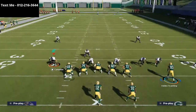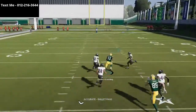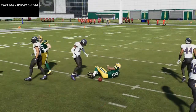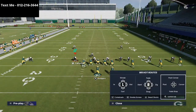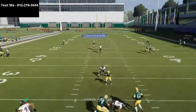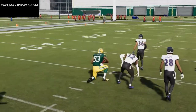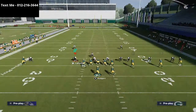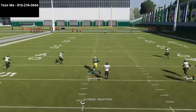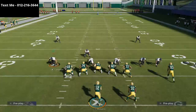Even if the safeties are backed up, passing this up turns it into a vertical route that will absolutely torch man-to-man coverage. Turning it into a vertical stemming route is something I didn't realize you could do until I made a bad read and had to over-correct. Running it straight up the seam will torch man-to-man, zone, and everything. Watch where the ball placement goes and how it gets up into the middle of the defense.